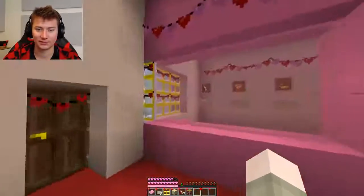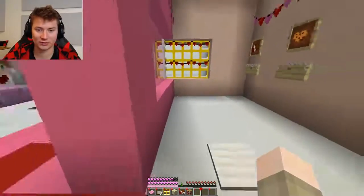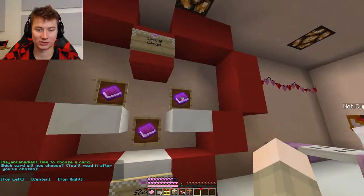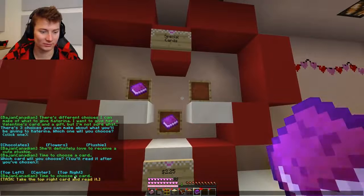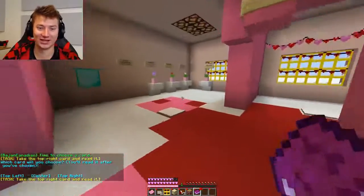Where do I get a plushie from? I go in here maybe? Plushie - $2, $5. I ain't got that kind of money. Special cards - time to choose a card. I'll go with this one. Thank you. It's top right - and read it. Out of all the Pokemon, I choose you. Happy Valentine's Day. Perfect, I like it. Time to choose a plushie.